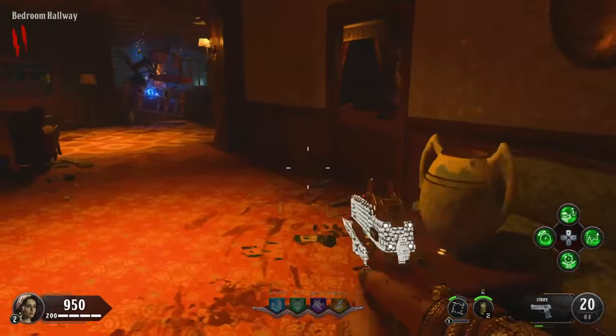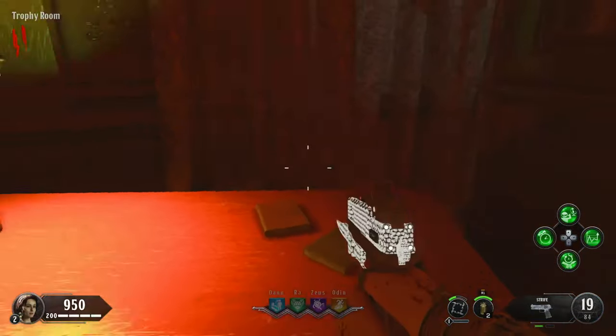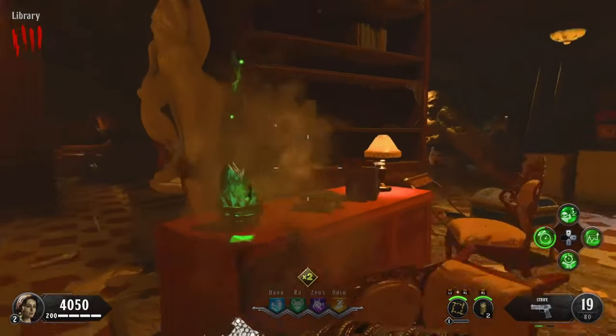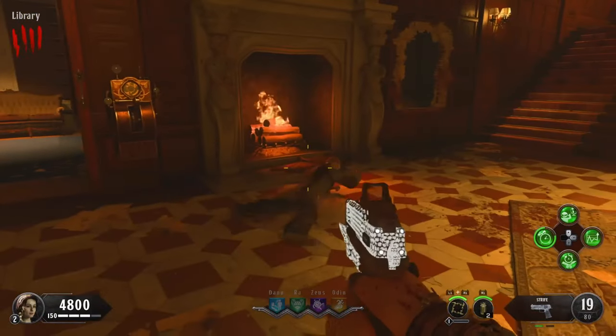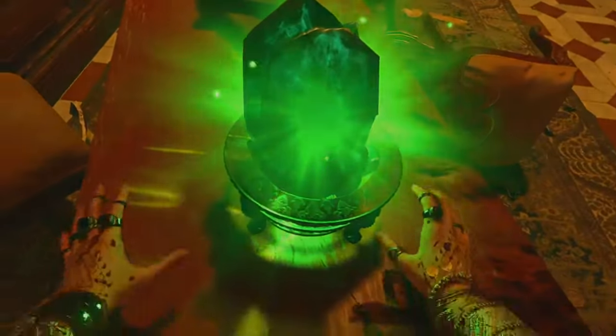Now you can end the round, and before we start the easter egg, we have to unlock Pack-a-Punch. To do this, you have to find stones in the master bedroom, the wine cellar, and the library. The stones are inside a vase — shoot the vase and it becomes a soul box. These only need four kills to fill up on solo, but the more players you have, the more kills you'll need, so keep that in mind.